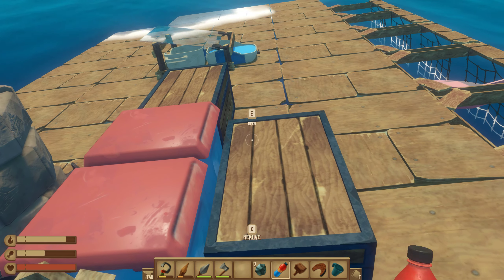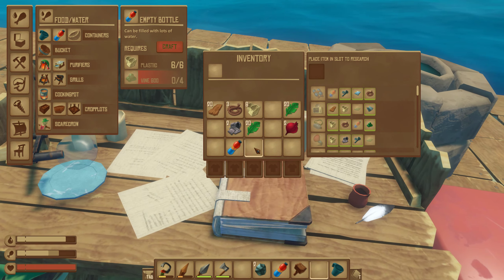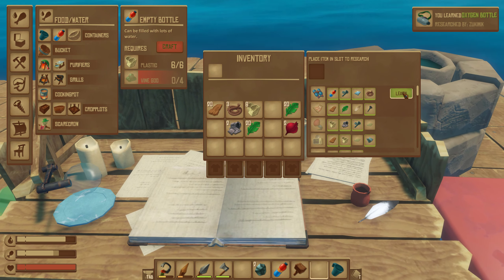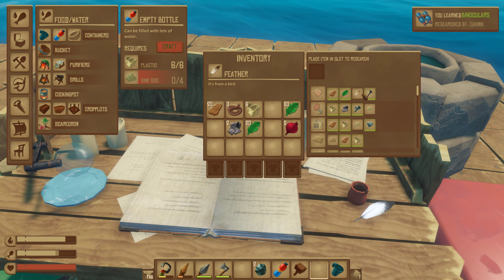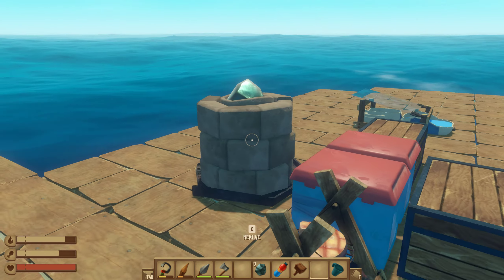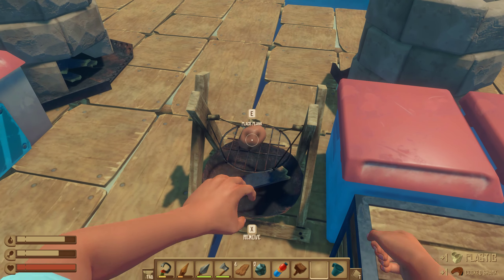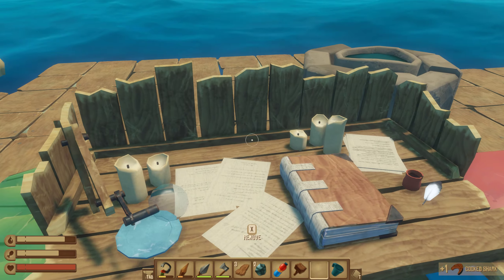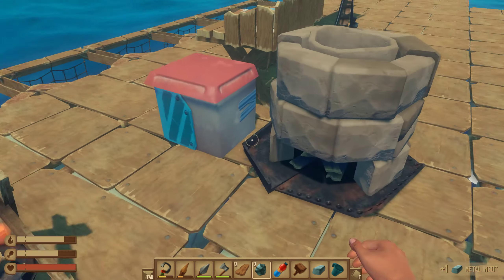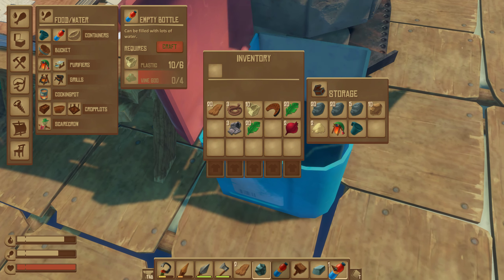The glass may go down there. I have one of these which I might probably eat. Let's go to the research table, open this, place this in here. We learn that, we learn that. We need feathers actually to learn everything else. In order to get feathers we need to craft some nests for the birds.